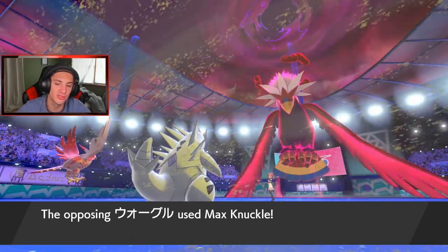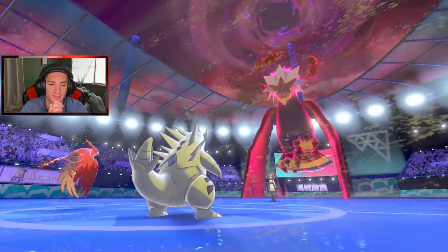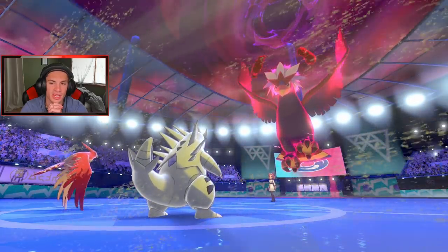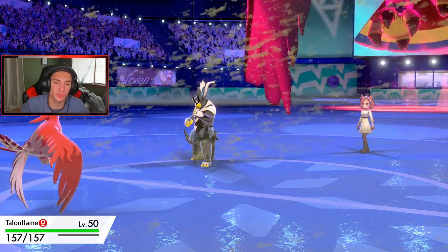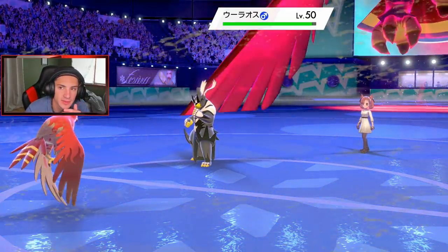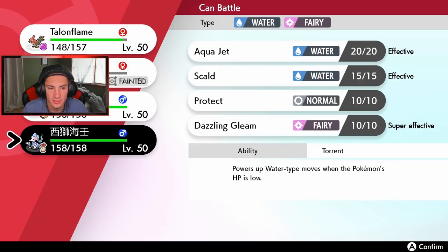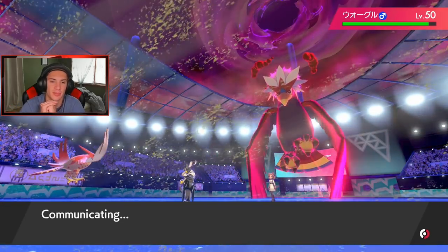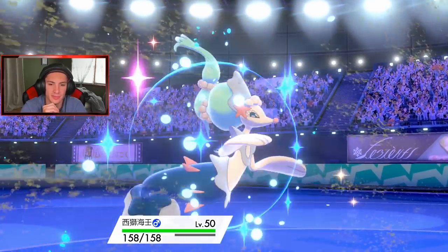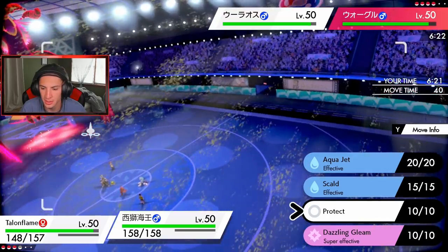He's going to Dynamax Braviary already — Braviary, taking out my speed advantage and trying to take out Talonflame. What does he want — maybe he goes for Max Knuckle, I would love to get off my Tailwind — that can be a big deciding play. The only thing that stinks is Urshifu hits through Protect, foiling everything I'm trying to do. Max Knuckle comes in — Tyranitar should be able to eat it... wait, no, it's four times super effective, Fighting is four times on Tyranitar! We have Tailwind up now. I get Sandslash out here, I might actually Dynamax Talonflame — keep up the speed and take out a Pokemon at the same time.